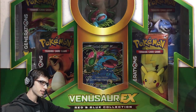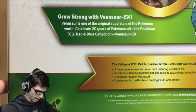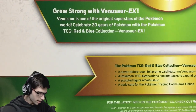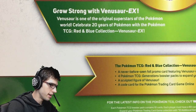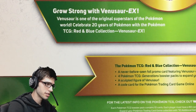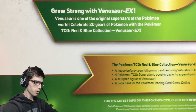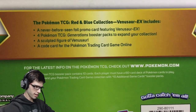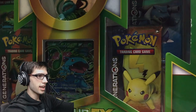As you guys can see on the main cam, we've got the box here. It's got the classic one of each pack art of Generations, the promo, and the figure. Before we crack into it, let's have a look at the back and go through the packaging. It says 'Grow strong with Venusaur EX — Venusaur is one of the original superstars of the Pokemon world. Celebrate 20 years of Pokemon with the Pokemon TCG red and blue collection Venusaur EX.' Feel free to pause and read the contents.